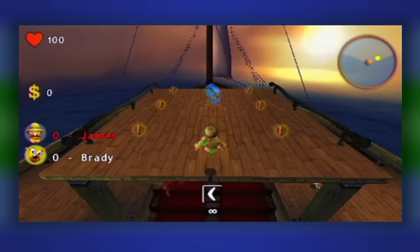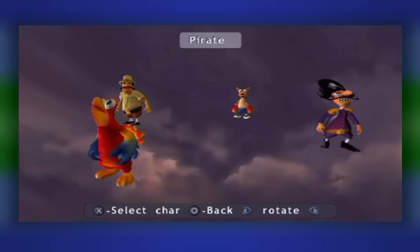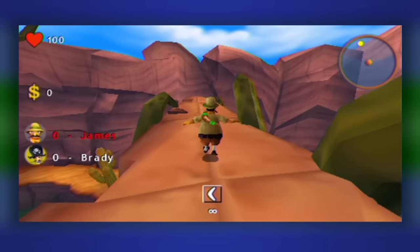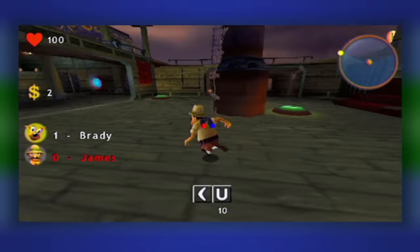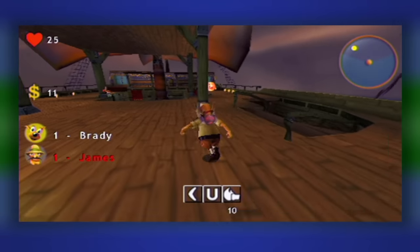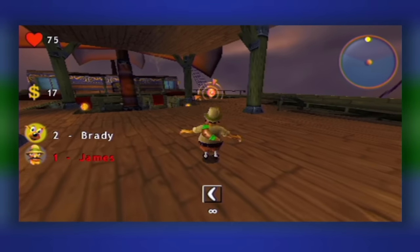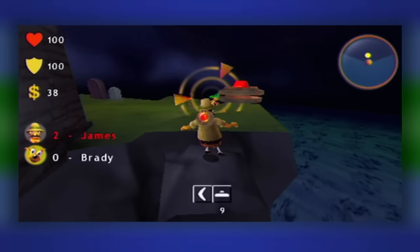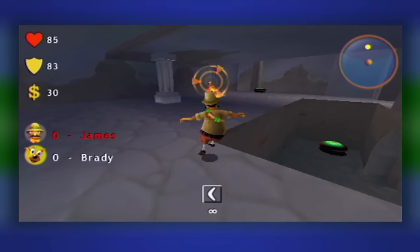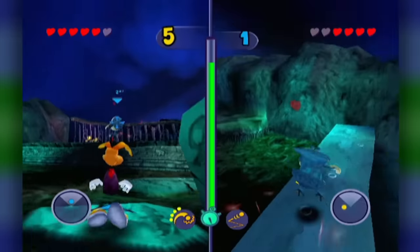Arena mode pits you and up to three friends in an arena where you'll fight each other — the first with a set amount of KOs will win. You can choose from four characters: KO, the parrot, the hunter, and a pirate guy who's one of the bosses. All of the characters play identically, which means even the hunter will be pulling off those rolling attacks. You'll collect weapons by first gathering a certain amount of coins — the better the weapon, the more coins you'll need. You start with the crummy boomerang, but there's also poisonous mushrooms, grenades, landmines, remote mines, flamethrowers, and rockets. It's comparable to Rayman Arena's battle mode, but I actually kind of like this a little more.